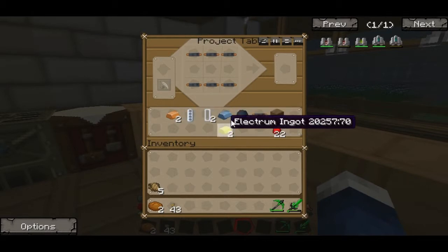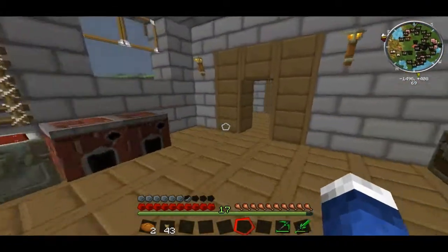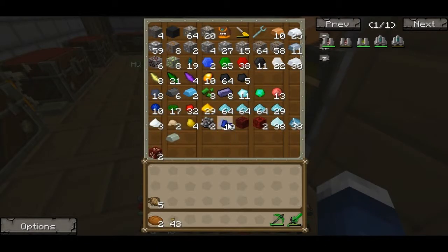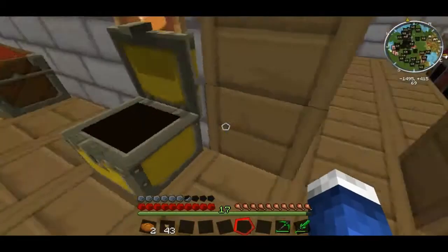We already have our E-battery. So we can make the electronic circuit that fast. We can make our advanced electronic circuit in a second. Once we get the two lapis and two glowstone, I'll get those two that I need. Now I need some refined iron.